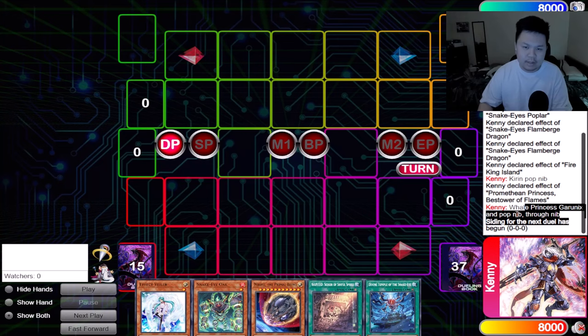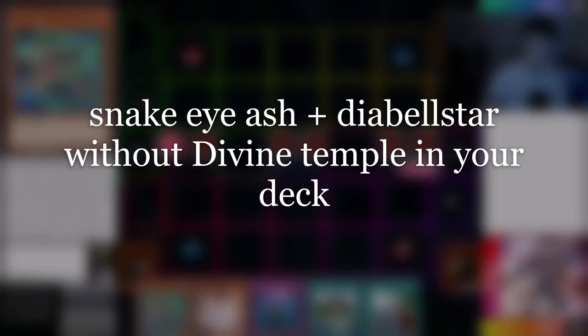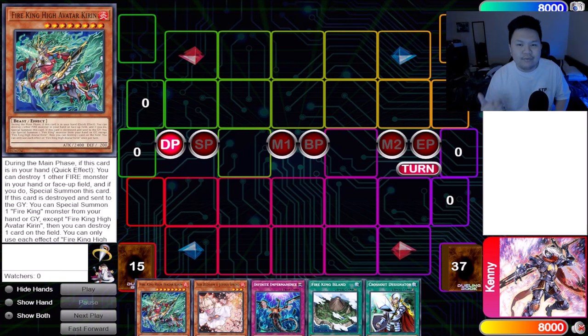Alright guys, now we're going into our two-card combos. This is Ash plus Witch, but we do not play Divine Temple. Don't worry — I do have combos with Divine Temple that will be shown later in this video. For this example, we're going to be assuming we do not play Divine Temple of the Snake Eyes, and this is our combo with Snake Eye Ash and Diabelle Star the Black Witch.